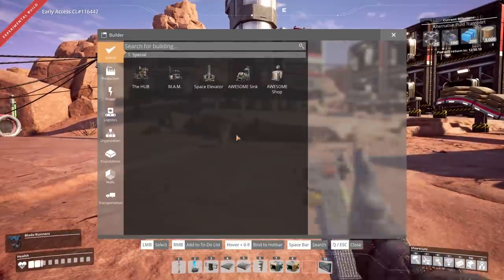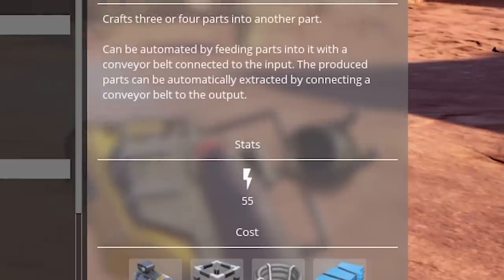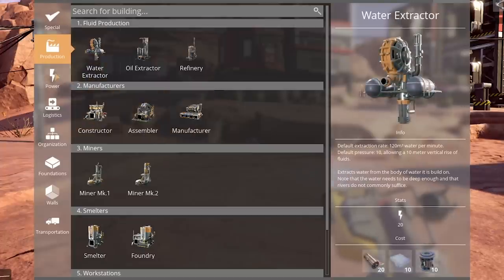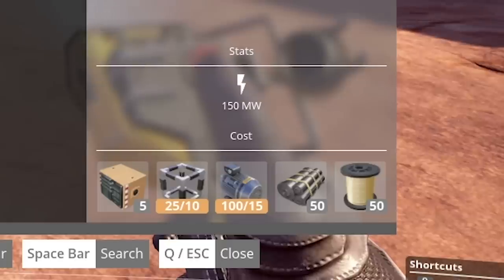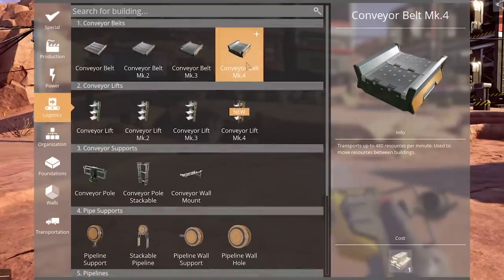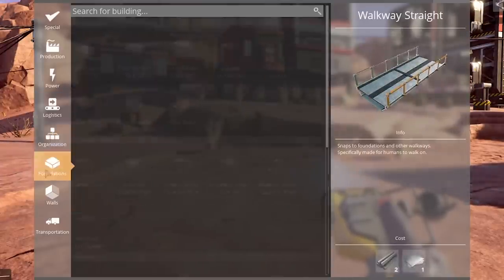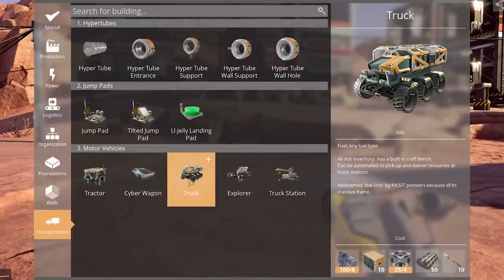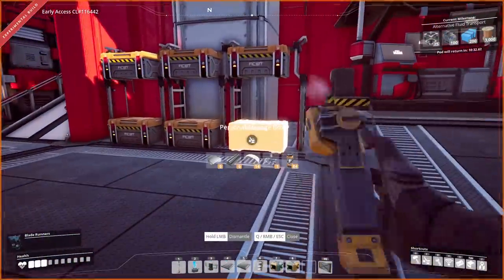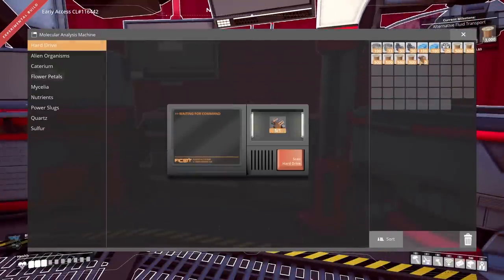While we wait for the drop pod, let's check out all the new stuff. The manufacturer — doesn't look like much has changed, takes 55 megawatts. Then the fuel generator — oh god, this takes more computers! And quick wire now — that's five different items to craft? We're gonna have to do something there. Mark 4 belts still take the encased industrial beams — excellent. Now that we have computers unlocked and all these new items, I wonder what kind of alternate recipes we could get. Let's throw one in the MAM and see what happens.